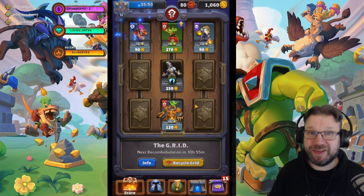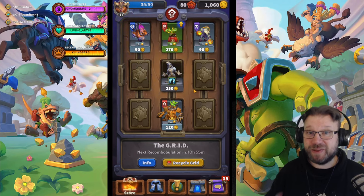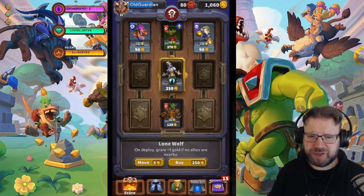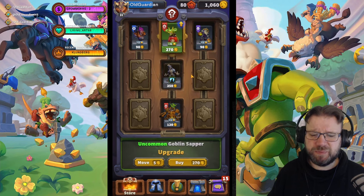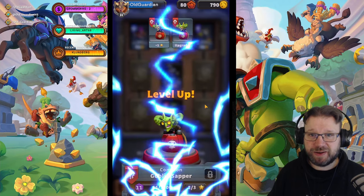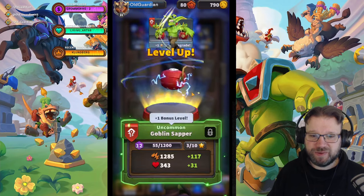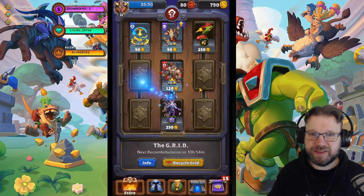Now I finally have a Batrider. And now what happened? It reset the entire grid. So now we got a T-shape out of this. I don't want the Lone Wolf talent. I might buy the Uncommon Goblin Zapper for this account — it's already in the middle of the T. Let's buy that, and boom — we just reset the entire grid again.